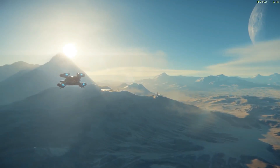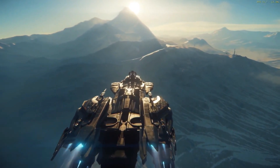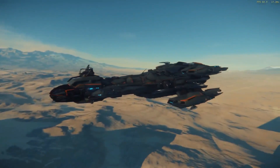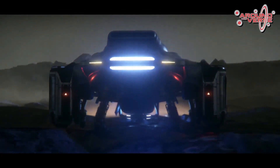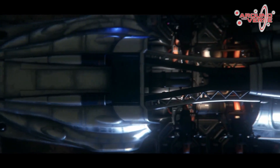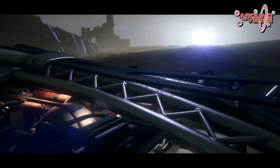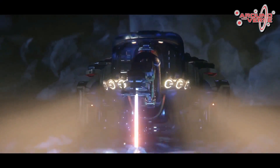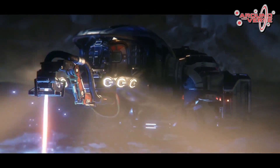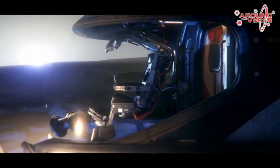The Constellation Aquila is also coming with the 3.0 update — this is the exploration variant of the Constellation series that will make exploration of the Three Moons and Delamar a lot easier since it can also carry a Ursa Rover. Last but definitely not least with the 3.0 update we are also going to get the Prospector, a mining vessel and an introduction to the mining activity that was initially announced for 3.0 but is not scheduled right now. We might see it later with one of the 3.1 or 3.2 updates, or as a surprise in 3.0.